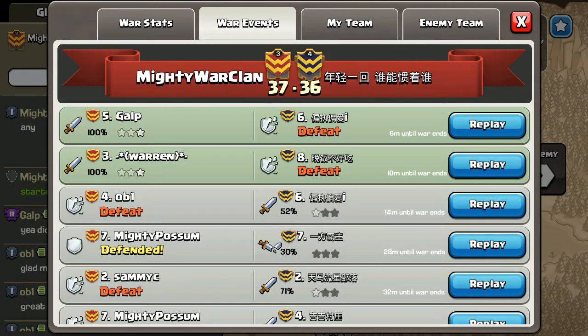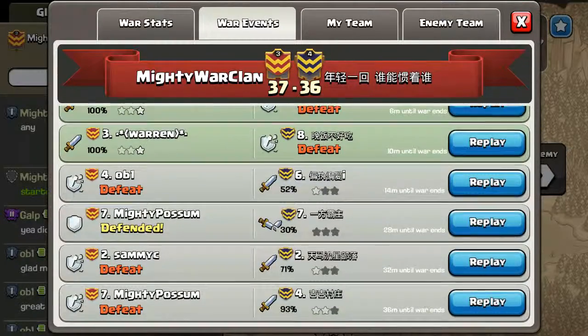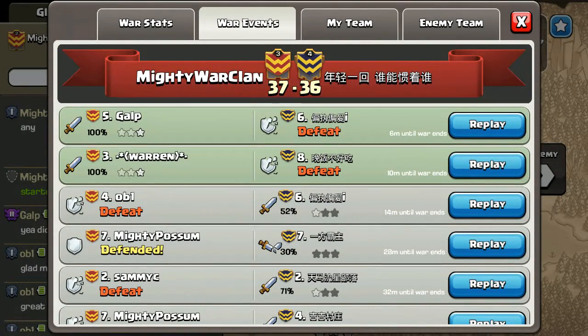We've got war events and you can see when Nick got defeated, our number four was losing by one star. Warren made it equal and then Gulp won us the war. So well done to Gulp.